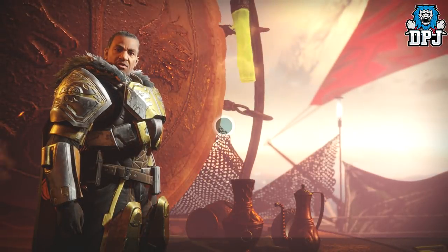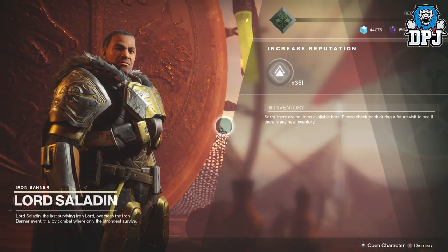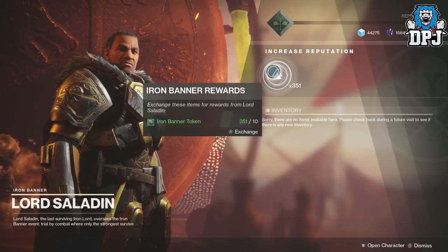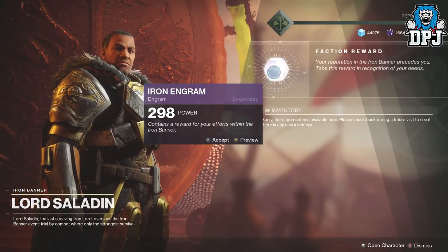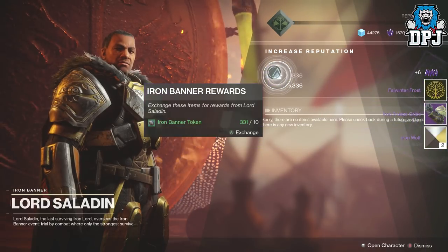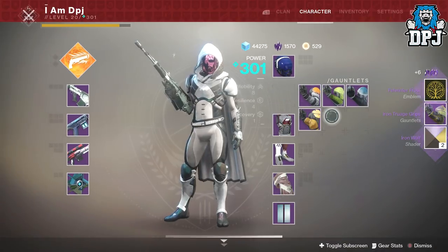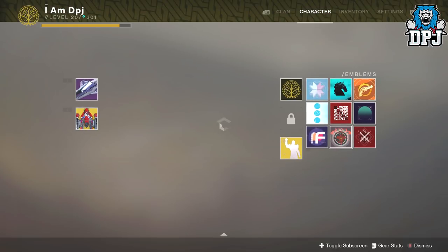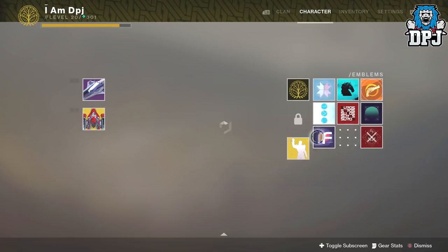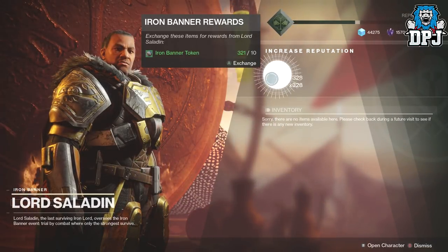I haven't opened any packages whatsoever, so from the first one I should get an emblem. Let's see — and there we go, that is the emblem right there. And I got the gauntlet straight away, because the armor is what I mainly want. Let's put them on and we'll check out all of these after. So there we go, one package down — let's go again.